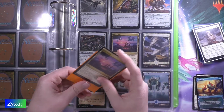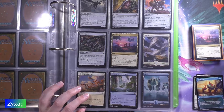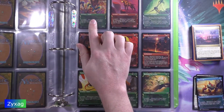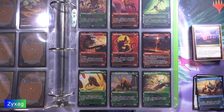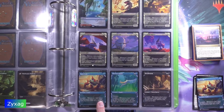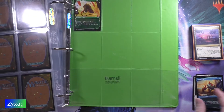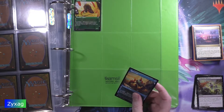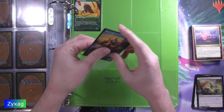Following that we have a showcase art of Ruin Crab. I'm still missing two showcase arts — the second black one and the red one between Akoum Hellhound and Skyquave Gop — but the Ruin Crab I already have. Since this is a showcase card it goes back here.